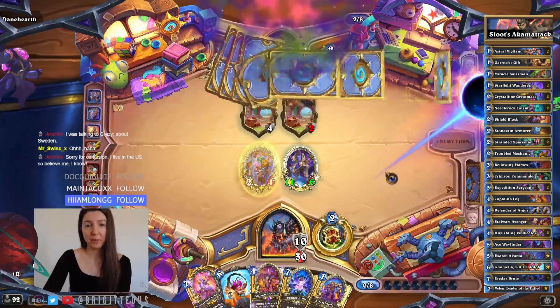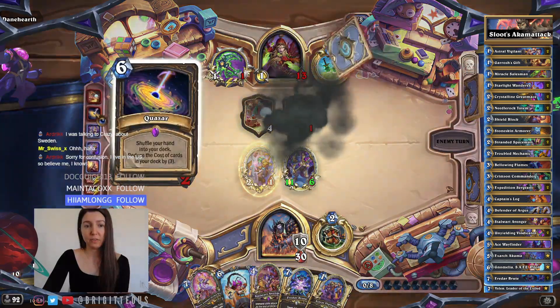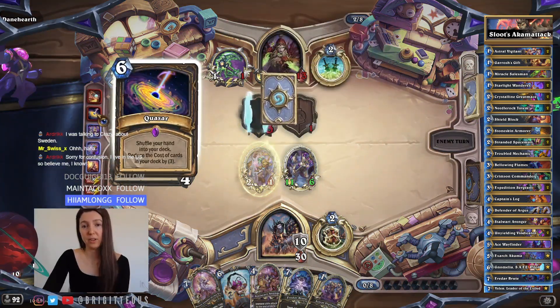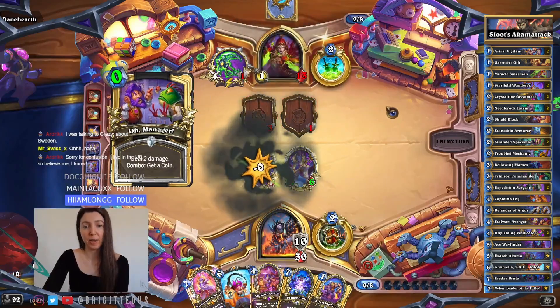So Quasar — they are playing Quasar. Why did I think that was a Warlock card? Quasar shuffles their whole hand and reduces the cost of all cards by three, but they have two Knickknack Shacks, so that's how they get cards back.